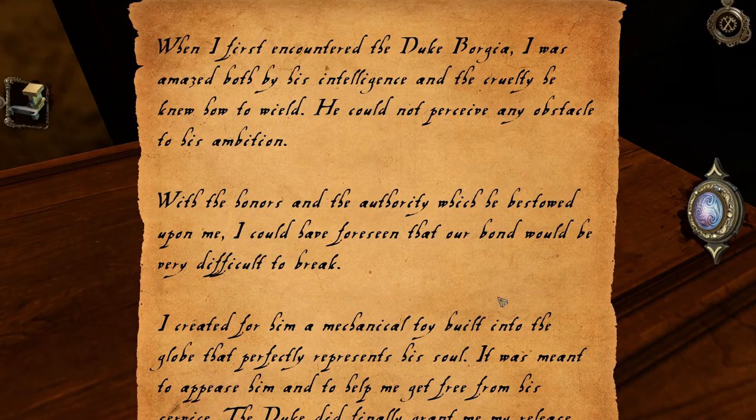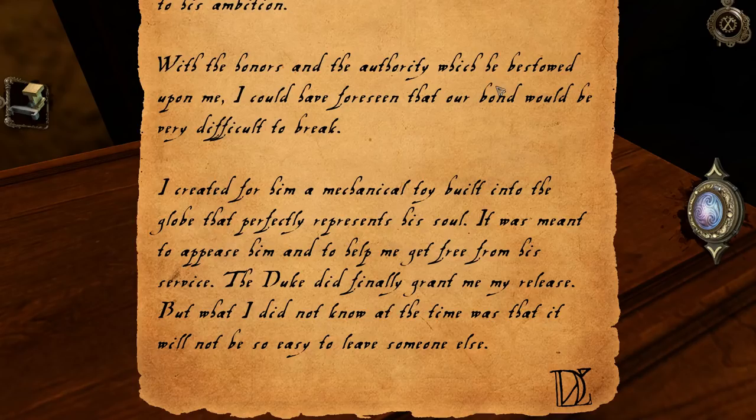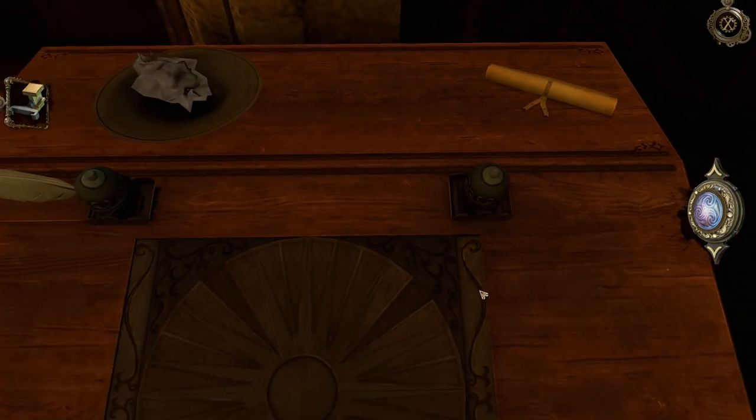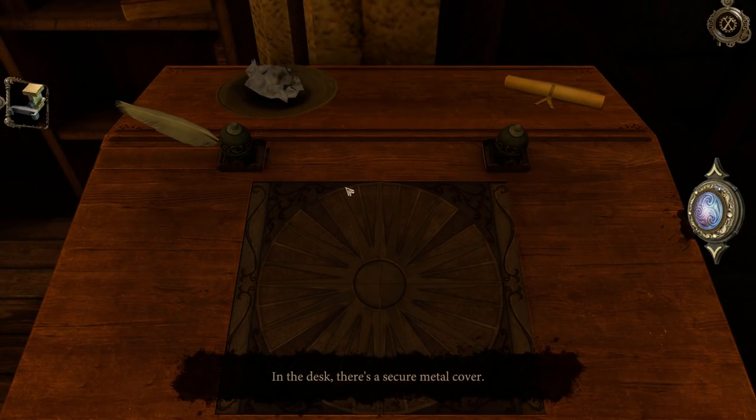'With the honors and the authority which he bestowed upon me, I could have foreseen that our bond would be very difficult to break. I created for him a mechanical toy built into the globe that perfectly represents his soul. It was meant to appease him and to help me get free of his service. The Duke did finally grant me my release, but what I did not know at the time was that it will not be so easy to leave someone else.' And it's just rewrapped now - this dude just likes to write about himself.